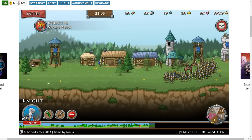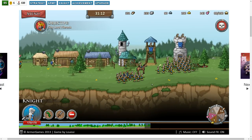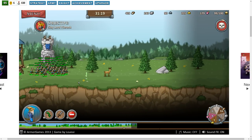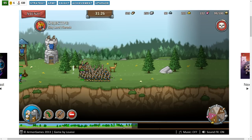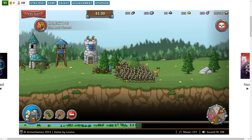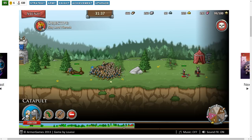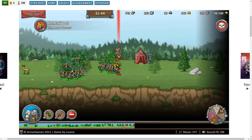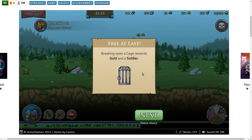I'm going to set the rally point to the front line and try this catapult. The enemy is marching on us. I don't think we're in any danger. No one is mining iron — I wonder if that deposit just ran out. With this catapult, let's see how far away we can attack. Breaking over a cage rewards gold and a soldier.